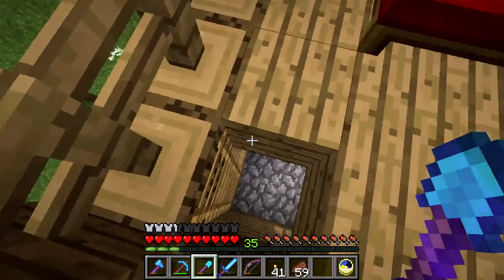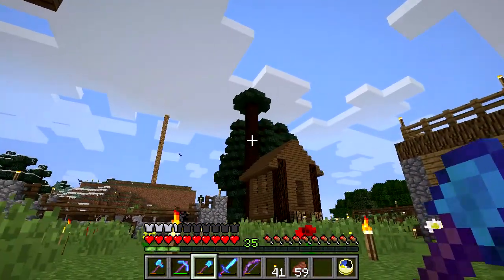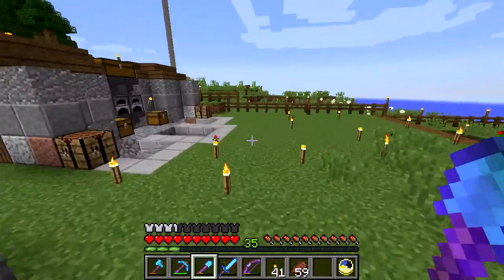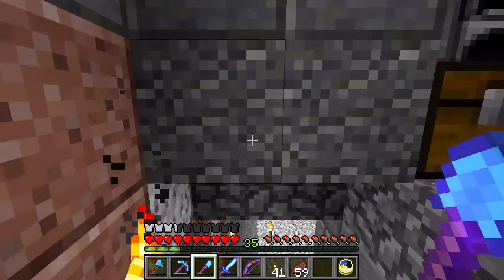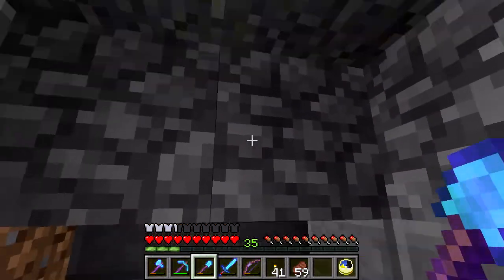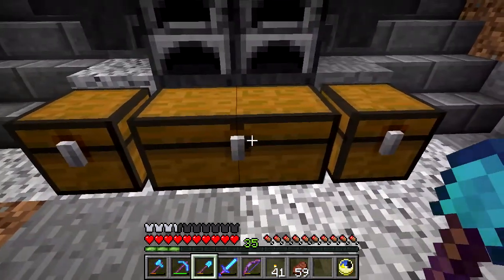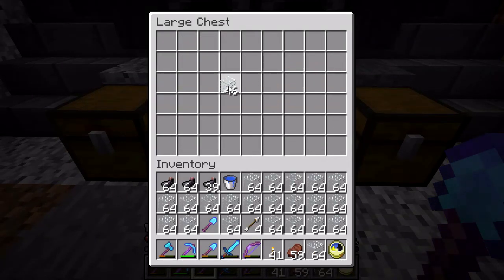Yeah, so I've been AFK here for a time. You can see those spruce trees there. I got lots and lots of wood that I can turn into charcoal. The problem is that there is redstone on this block, so I can't remove it. But I got all of this glass smelted.